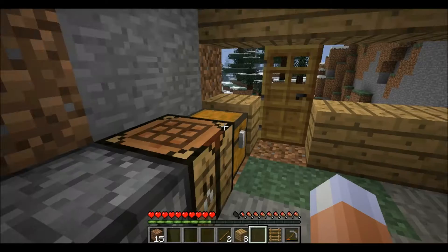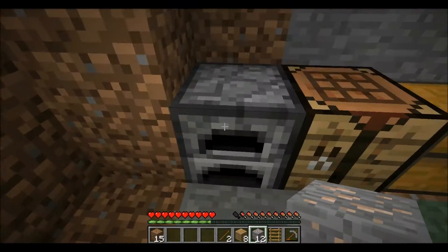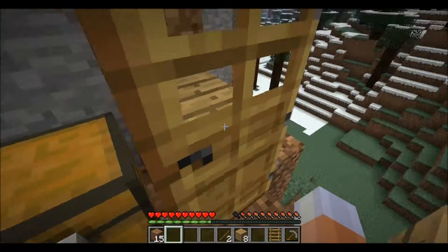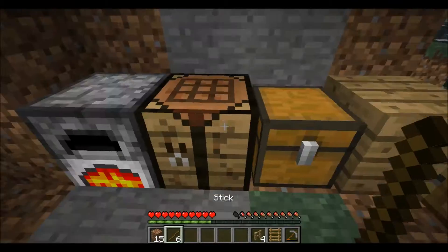We already have almost a full 64 stack of coal. There we go — that's 18 sticks, and if I'm not mistaken, I need one with a gate.